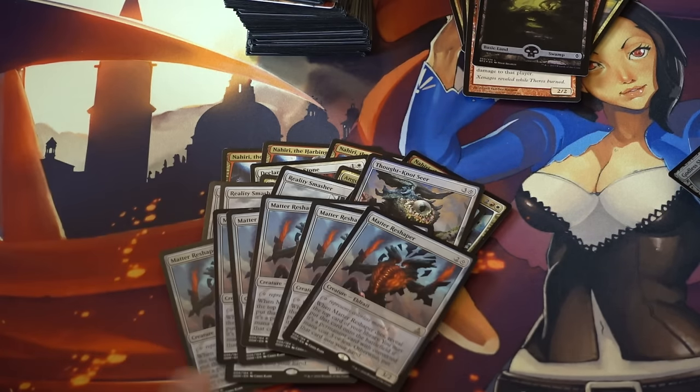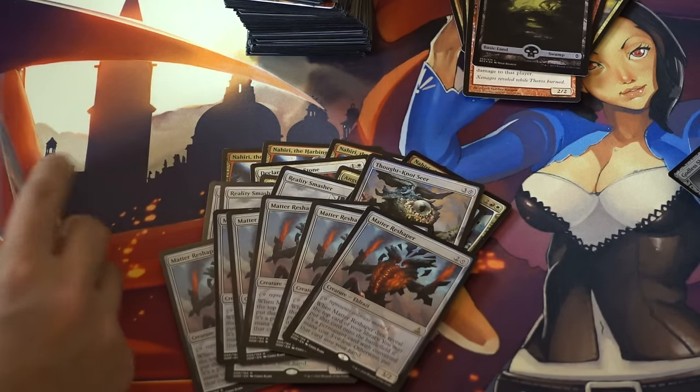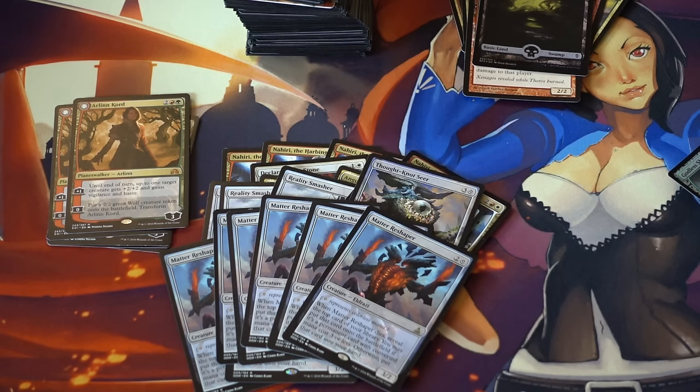Matter Reshaper is two dollars. The Eldrazi are just very, very good — as someone who's played Magic for a long time, I've never seen creatures this powerful before, and I hope I never will because it's just too overpowered. The colorless requirement is kind of not really a restriction.